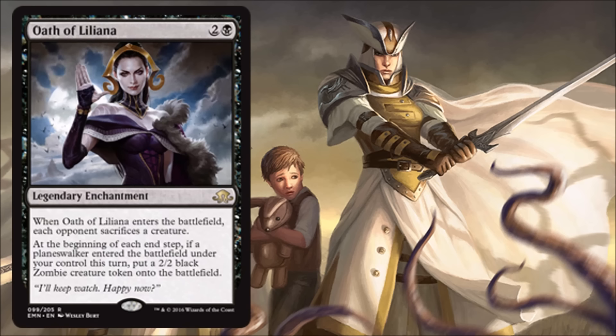Next is Oath of Liliana, and this might actually be my favorite card of the day — one black and two, legendary enchantment, rare. When this enters the battlefield, each opponent sacrifices a creature. At the beginning of each end step, if a planeswalker entered the battlefield under your control this turn, put a 2/2 black zombie creature token onto the battlefield. The art is actually pretty amazing too — it looks like the clouds are breaking apart and the moon is behind her. Playing it and making all your opponents sacrifice a creature is pretty good — sometimes it's better than others, but the second ability is where I love this card.